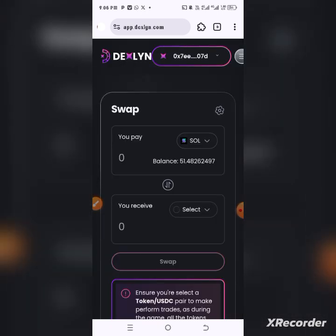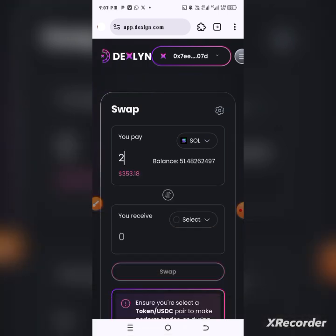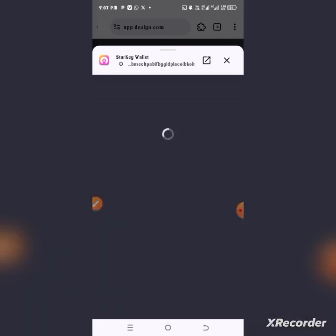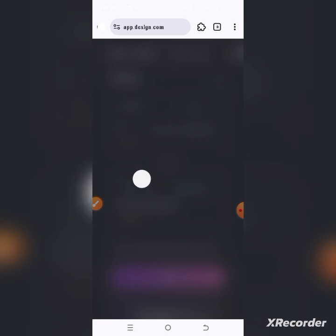Make sure you complete the swap 15 times — that's the instruction. Do another swap — let's put in two SOL, select USDC, and click swap. Try to complete yours as quickly as possible. That's basically how we do the testnet activity. Don't forget to like and subscribe to the channel. If you're not in the group, join us with the link in the video description to follow up on other essential airdrop opportunities. Thank you guys, see you in the next video.